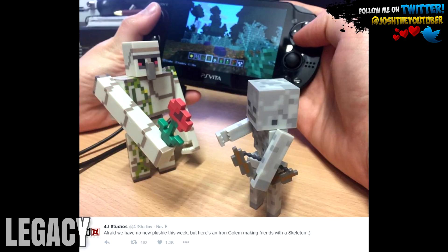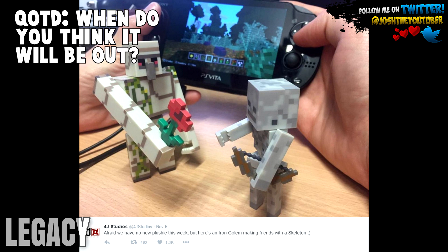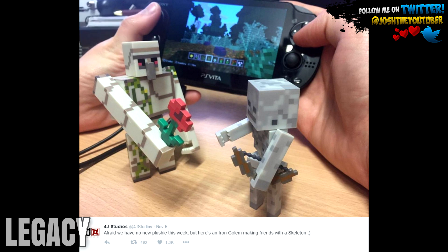As I said at the start of this video, this is in relation to new screenshots for TU31 slash TU32, depending on what console you're on, for Minecraft Console Edition. This came in a tweet from 4J Studios yesterday, which will be on screen right now. The tweet states: "Afraid we have no plushie this week, but here's an Iron Golem making friends with a skeleton" — with a winky face.